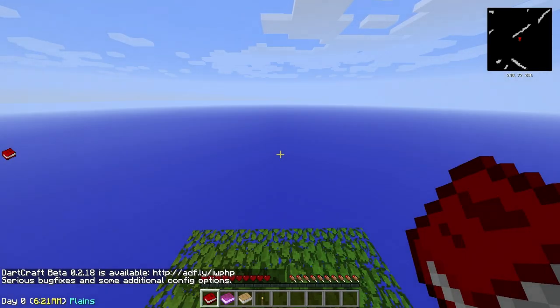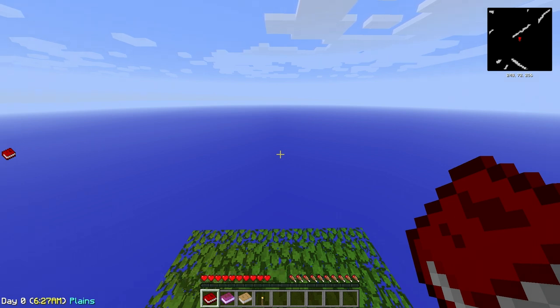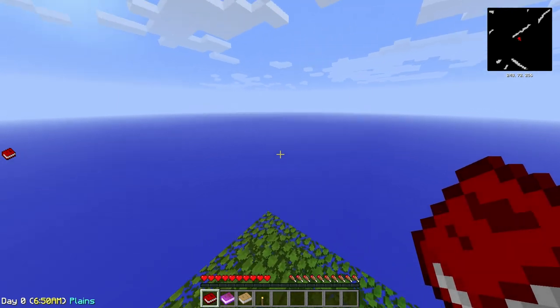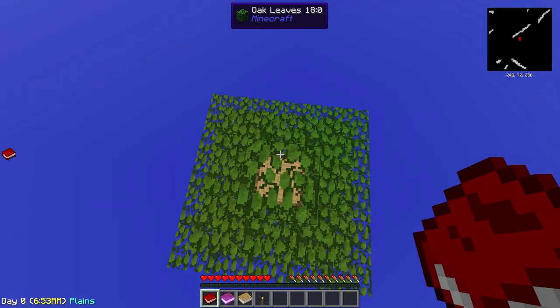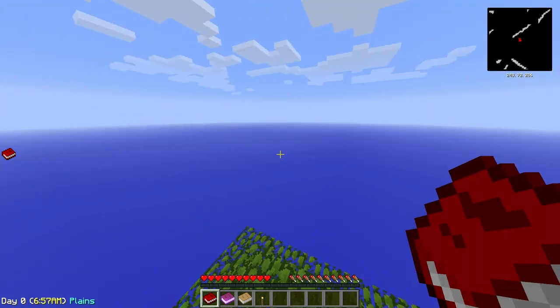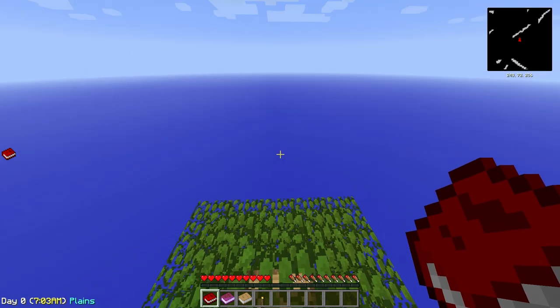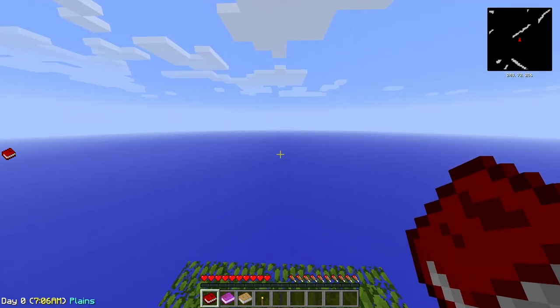Alright guys, so this is what you will see when you log into the game for the first time. You will notice in the bottom left corner that you have a clock and a counter for the days and, most important, the name of the biome you are in. This is a plains biome. You want to be careful about that, because if you happen to spawn in an ocean biome, you will get problems. I suggest you to just create a world, check if it's plains, if not, just delete it and create it once more.